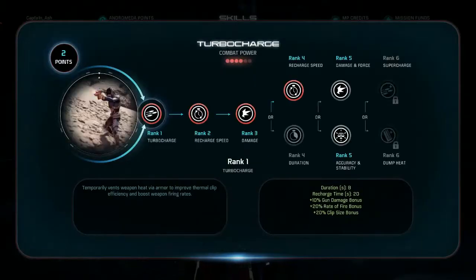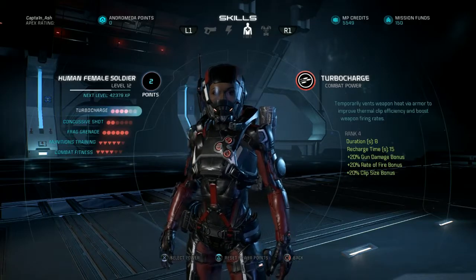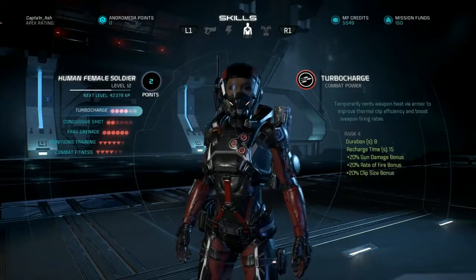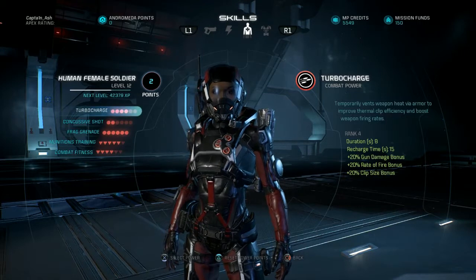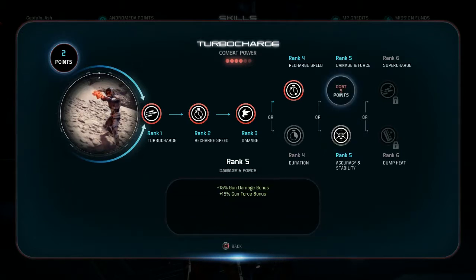Even though it's not fully leveled up, I've got it at rank 10 so I've got plenty of skill points to spend. For turbo charge you'd go with recharge speed and weapon damage — go recharge speed over duration because the more you can get it off the better. As soon as you pop it, it's like an instant reload. I'd take instant reload over duration; the duration isn't that great anyway — you get about 50% added on to eight seconds, so you'd only get about 12 seconds. Recharge time is definitely better.